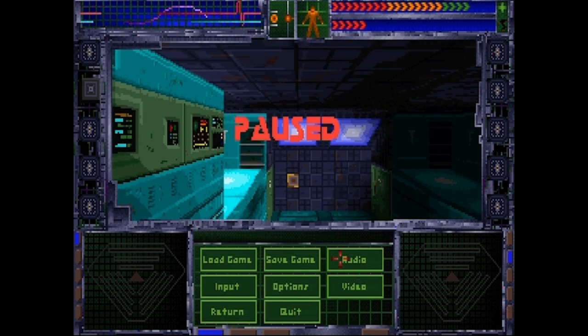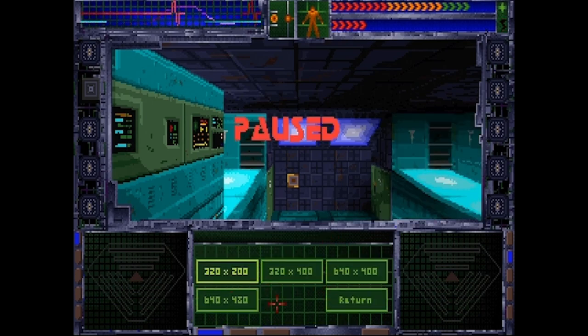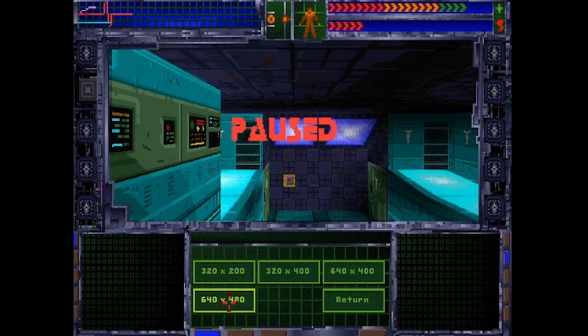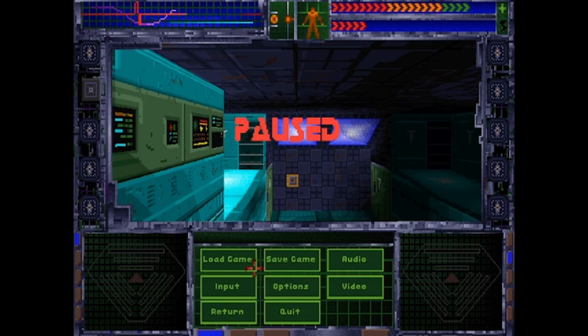Let me go ahead and adjust my neural interface real quick. I'm just going to tweak a little bit of this — it's going to be a little bit of a work in progress — and then bump that up to a lovely crisp 640x480. Okay, let's go ahead and get started here.